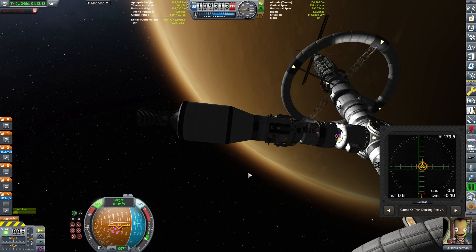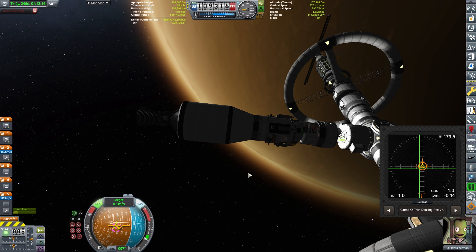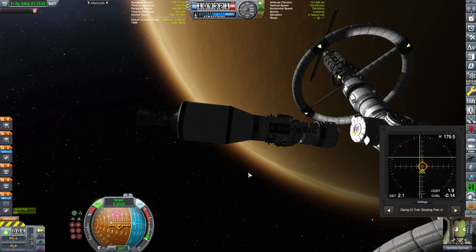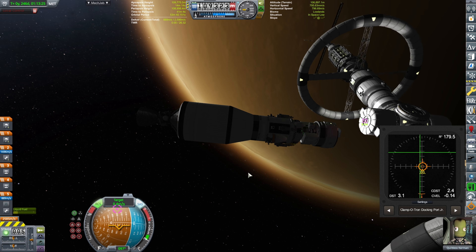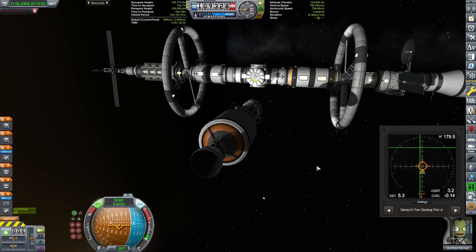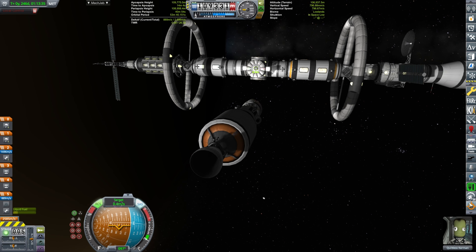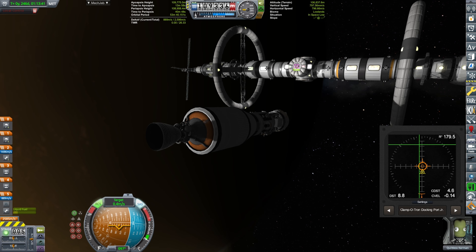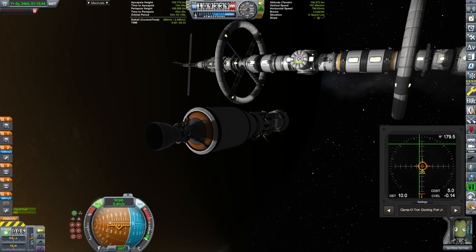I wasn't dumb enough to have both juniors, but I have the actual regular docking port on the opposite side. So that means we cannot dock here — but we will be able to dock on the other side. I realized my station design has both the junior and the senior port. On the other one is the regular. So I decided: take a picture, and then burn to get to the other side.